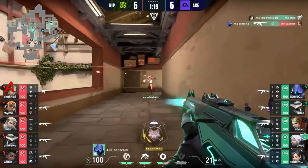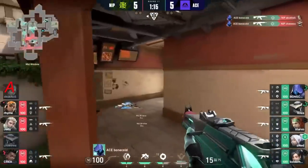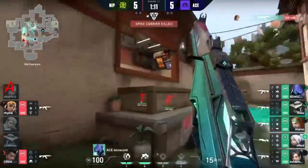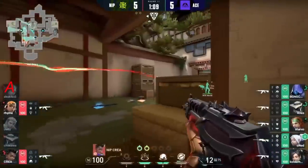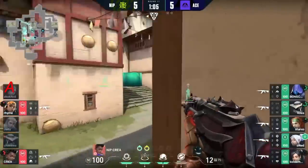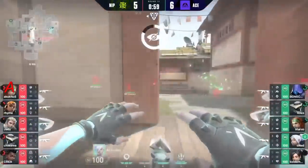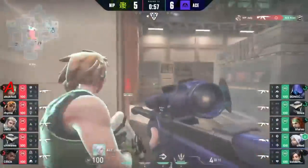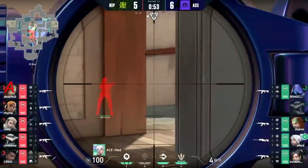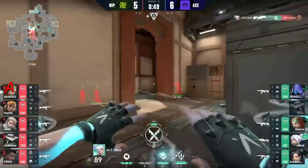Rez comes in - but look at this angle from Bonecold. Bonecold has such a fantastic read on how the game plays out, and he had full support from Starks coming through from the double doors. This is the sort of aggression you can't help but love - well-timed, well-positioned. That's almost perfect, but Jadiazzy is going to find the kill out of that. Xenad was really not in a position to follow up on that flash, although it was perfectly timed.